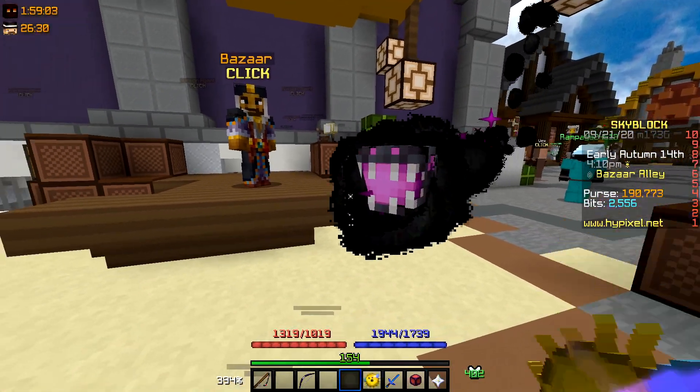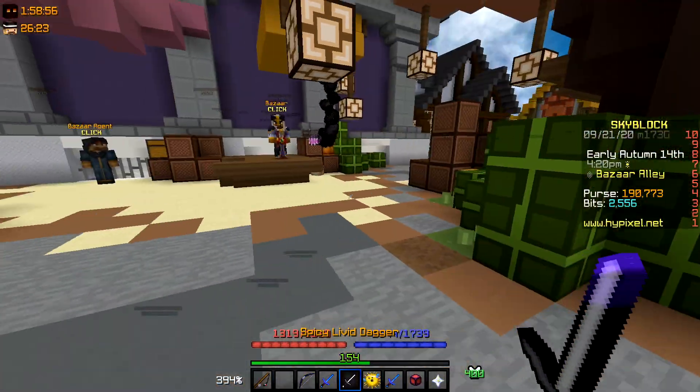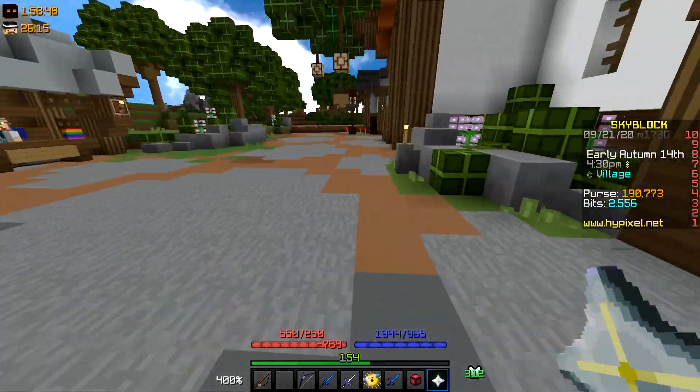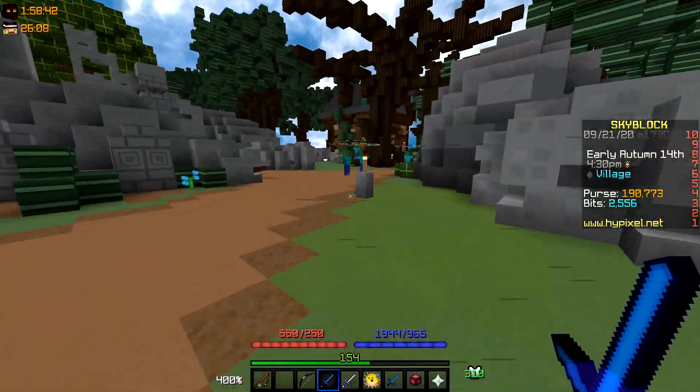I've got to show you it, so I'm just going to do damage tests for both of them right now. I have my level 100 ender dragon right here and the elegant tux. I don't know if the crown is equipped because I just haven't bought it yet.